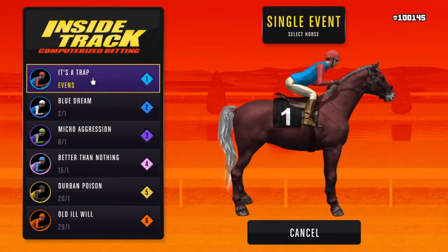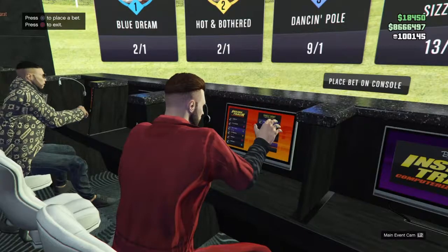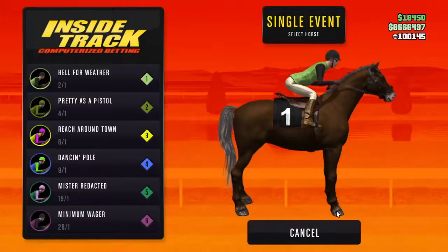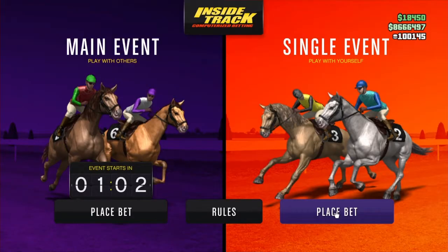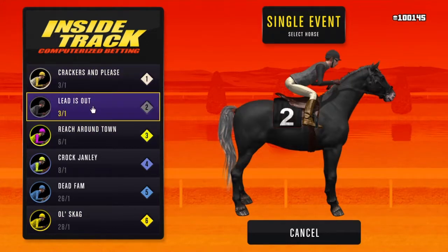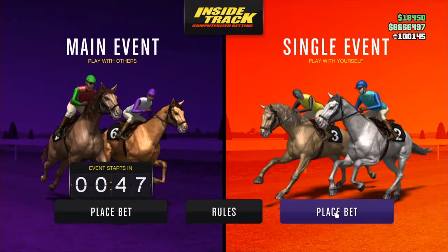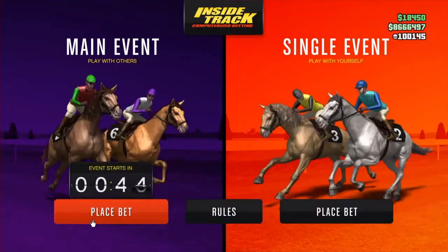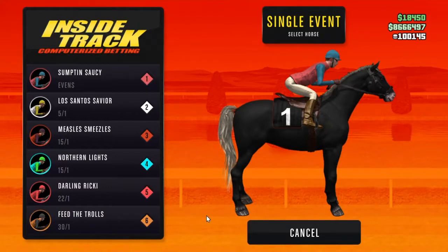How you do it is that if you play the single event in the inside track you can go back and out of the screen. If you go into play and switch every time you go back and forth into the screen, the only thing you need to look at is where the second horse is 5 to 1 or higher. If the second horse is 5 to 1 or higher you have a pretty big chance to win. Then you can just go out of the screen and back in and wait until you get it.